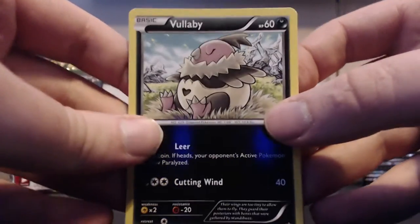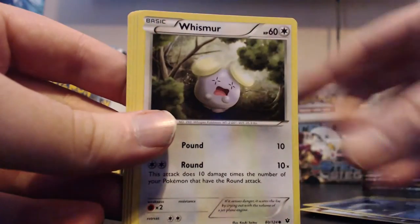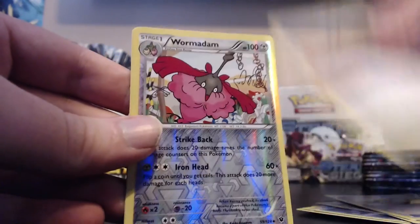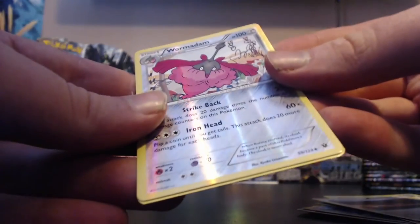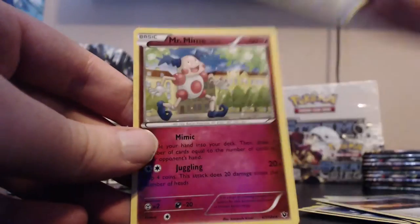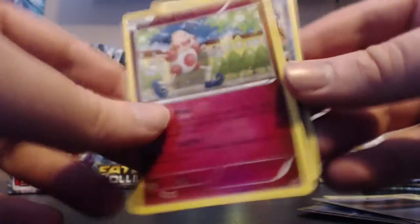Now we hit the dry patch of not getting EXs. Pack eight: Vullaby, Riolu, Kartini, Seel, Whismur, Wormadam, Energy Pouch, Scorched Earth. Our reverse is a Wormadam - the steel type version, that's pink - and the actual rare is a Mr. Mime. Well, that's just an uncommon I think.